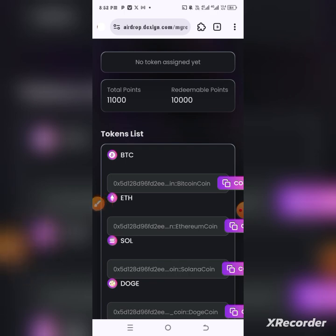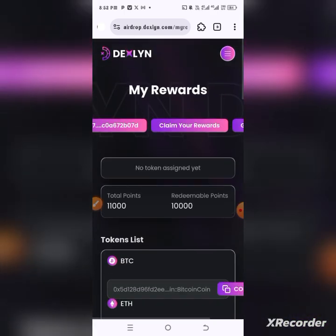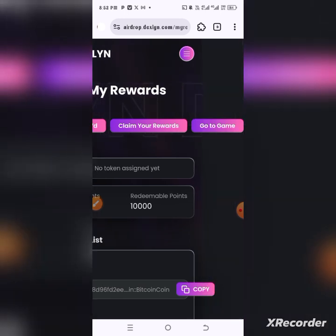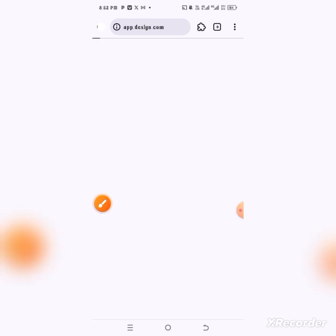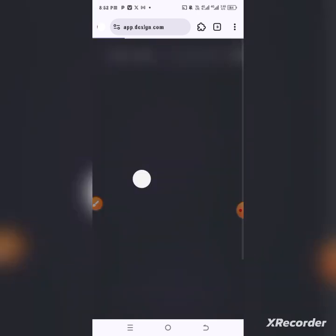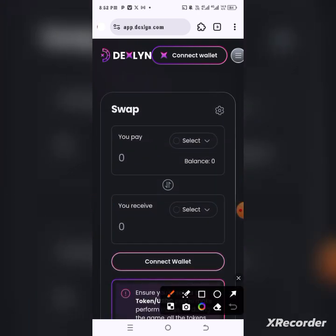The next thing I'm going to do is go straight — you can see we have the list of tokens here: Ethereum, Solana, BTC, DOGE, and USDC. What we're going to do now is go to 'go to game.' It's bringing us to this page — this is basically the swapping page. Let's allow this page to load up and then I'll show you what we're going to be doing.